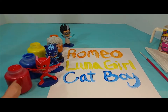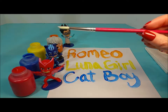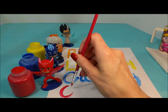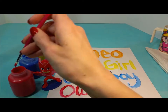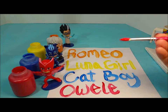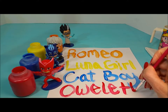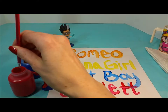Great job. Now it's Owlette's turn with the red paint. Let's do Owlette's name now, and we have a pink paintbrush. Owlette's name starts with an O, W, E, L, E again, two T's, and one more E. Owlette has one, two, three E's.